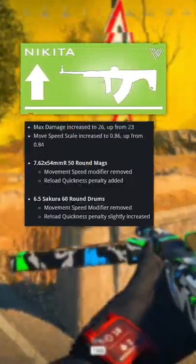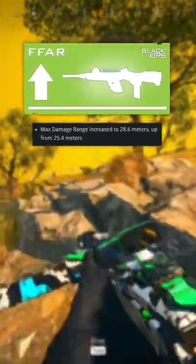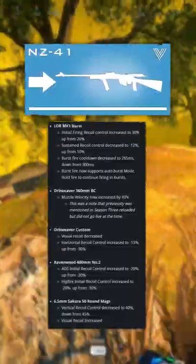Slight buff to the Itra Burst, damage and movement buffs to the Nikita, a lot of KGM-40 buffs, tiny range buff to the FFAR, barrel and mag changes to the NZ-41.